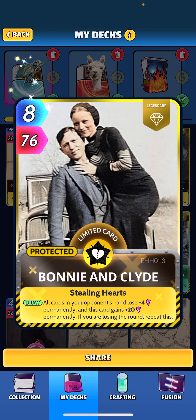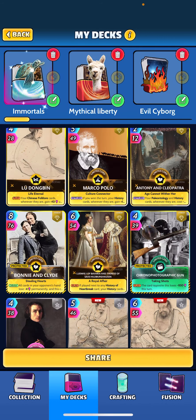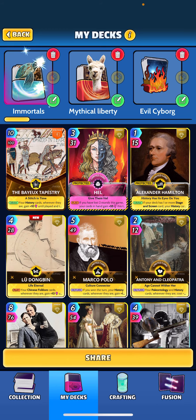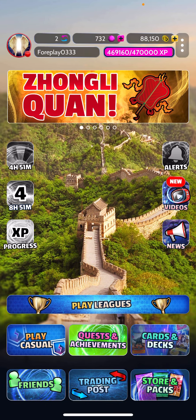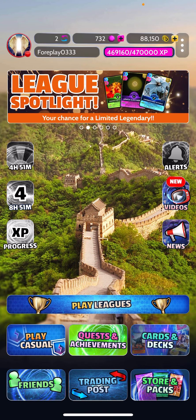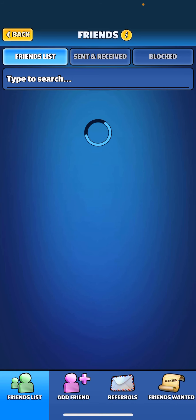Bonnie and Clyde: all cards in your opponent's hand lose four permanently, this card gains plus 20 permanently, and if you're losing the round, repeat. That's the entire deck. Overall it's played pretty good so far — we have lost a few to some heavy hitting decks, like the Planet X type decks, but we'll see if we can pull a win out.